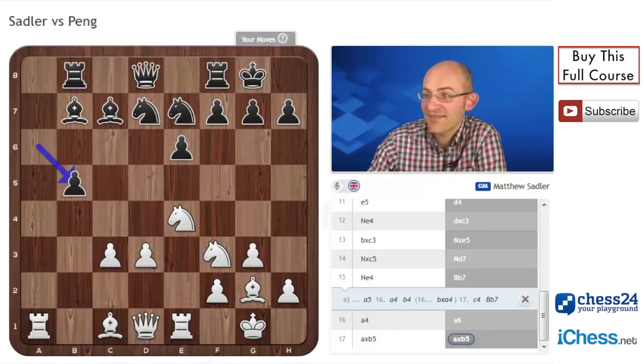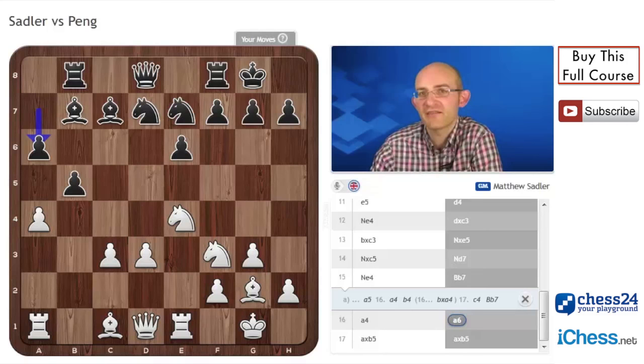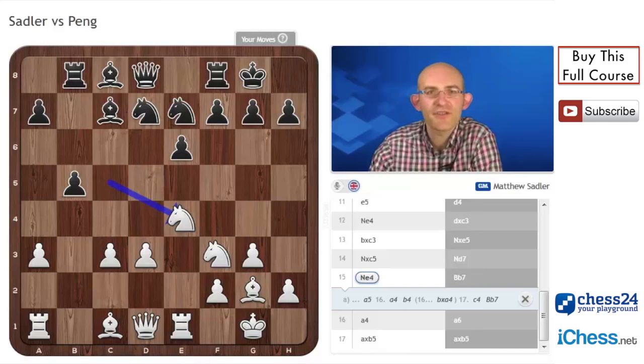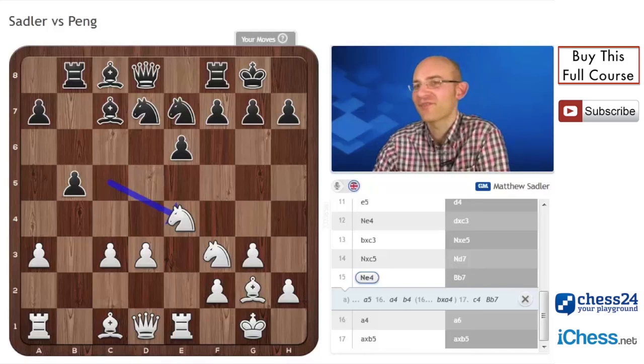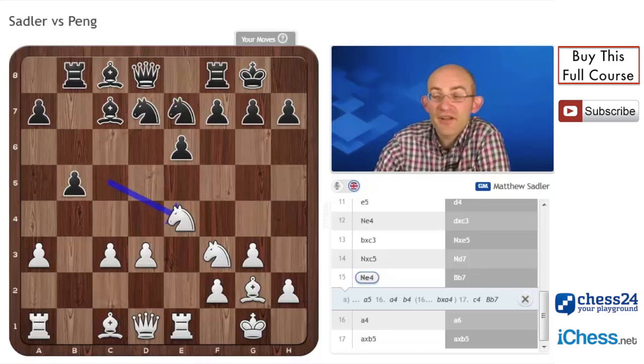So bishop takes e4 doesn't solve anything — it makes the problem even worse, because I can put even more firepower on the pawn on b5, and it's just going to get lost. We're essentially saying that after the move a6, that's actually a huge positional blunder because that pawn on b5 can no longer be held. It's losing the game at a high level. That's what made me so interested in this game — just a small decision like that is very hard to see. This game was played on a Sunday morning after three games on Saturday, so you're not at your sharpest. It really shows how sharp you have to be on pawn structure.